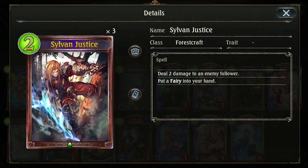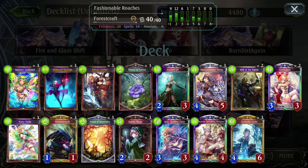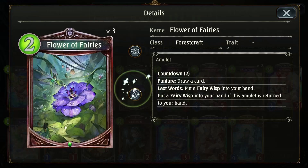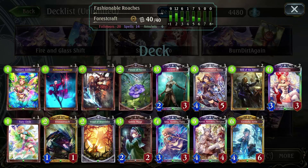Sylvan Justice is your easy removal for early game — they play a two-health minion, you get rid of it, and it generates a fairy. Fairies are our primary early game presence. Woodland Brambles generates fairies and allows you to buff them: for every trade they do, an additional one point of damage happens before the attack phase resolves. So if they attack into my one-attack minion and they have a one-health minion, their minion dies before damage is calculated between the two minions — very favorable trades, and it generates two fairies.